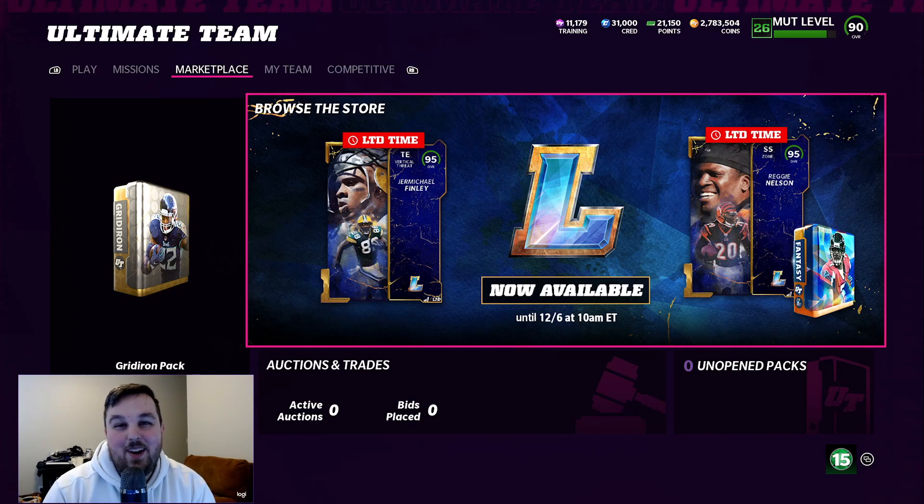Hey guys, what's going on? This is Hooker back at you with another Madden 22 Ultimate Team video. Today we got two new legends out in packs: Jermichael Finley and Reggie Nelson. Reggie Nelson is getting an upgrade from his Campus Hero, so if you guys have his 89 overall Campus Hero, it's a good time to sell. I sold mine last night off-hype for 90k — a nice chunk for an 89 overall.